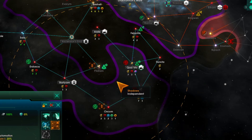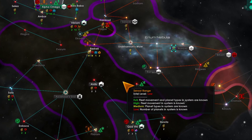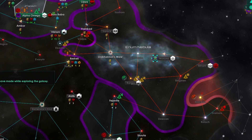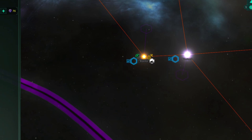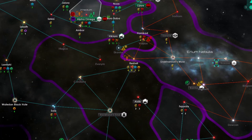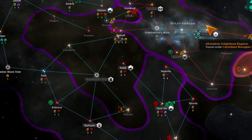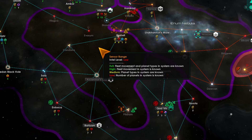Cool that you can just excavate that. They vassaled — cute. How strong are you? Don't know yet. Only one way you can get into this area, and I can jump all over the place — so sucks to be you.